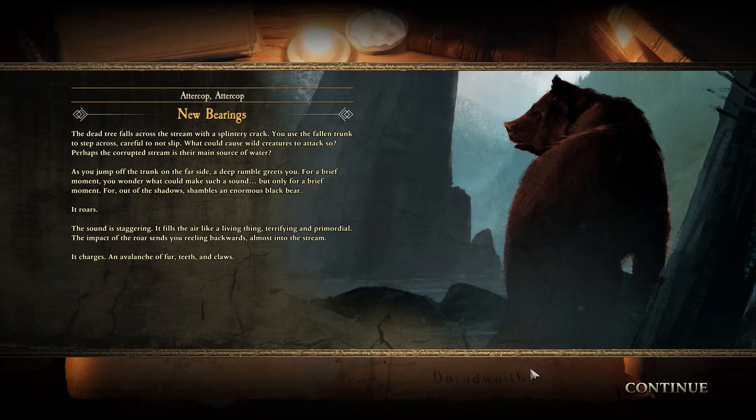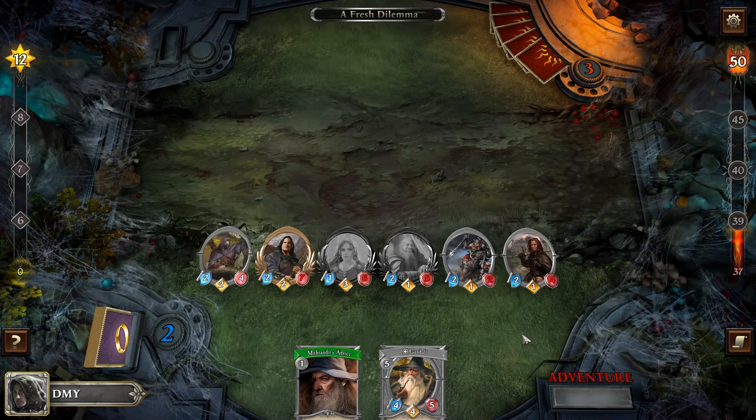The dead tree falls across the stream with a splintery crack. You use the fallen trunk to step across, careful not to slip. What could cause wild creatures to attack so? Perhaps the corrupted stream is their main source of water. As you jump off the trunk on the far side, a deep rumble greets you — out of the shadows shambles an enormous black bear. It roars, the sound staggering and primordial, filling the air like a living thing. It charges. I would have said it's probably one of the Beornings, but maybe not if it attacks us.